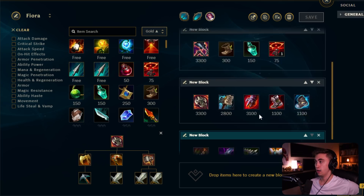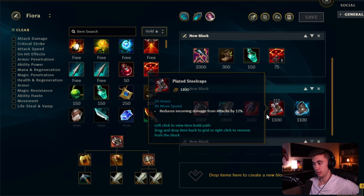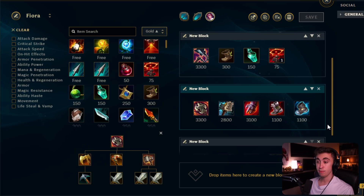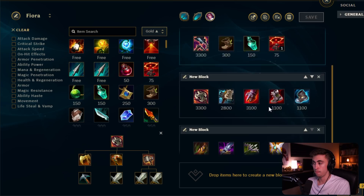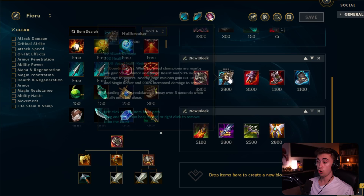I usually finish boots after Gorerinker — Plated Steelcaps or Mercs depending on who you're fighting most. Against Jax, Plated Steelcaps 100% of the time, potentially getting them early. Against champions like Kennen, Lissandra, or Singed, rush Mercs for durability. In a ranged matchup, consider getting full tier two boots before finishing your first mythic item because on Fiora you need the mobility to get to your target since your lunge is short — your damage is plenty once you're on top of them.